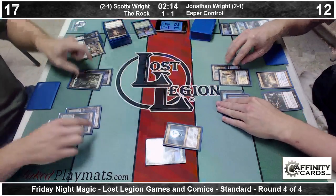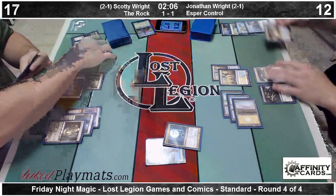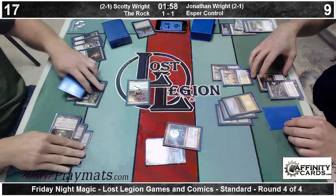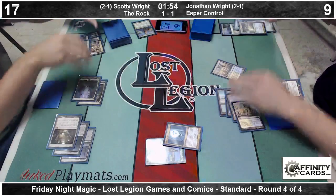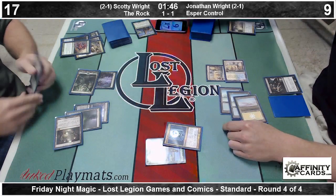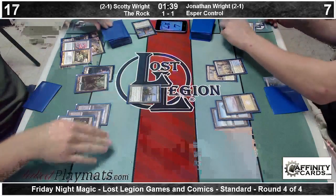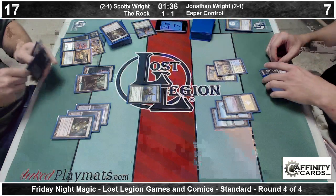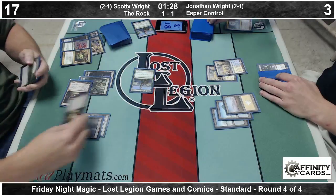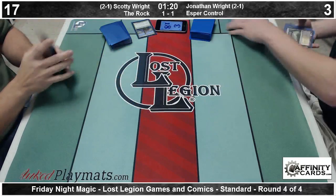There's three mana for a Detention Sphere to take out the Courser. There's a Duress revealing redundant Supreme Verdicts — might as well take one. There's a Mistcutter Hydra for four — knocking Jonathan down to nine. We're going to have to trade our Verdict for the Mistcutter — it's our only answer to that card. There is a Mutavault that can't be Ultimate Priced since it has no color. End of turn, Abrupt Decay on the Detention Sphere, get the Courser back — there's an Underworld Connections on top. Another Mutavault drawn — serve in for four, Jonathan goes down to three. Looks like Scotty finds a way to win in the allotted time. Scotty gets there — we'll move into our top four.